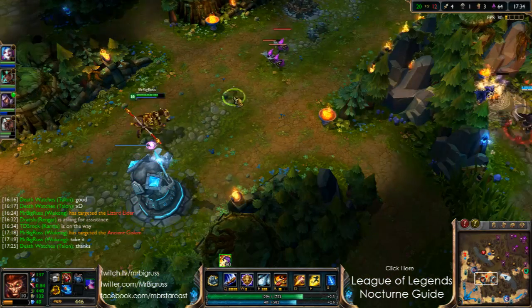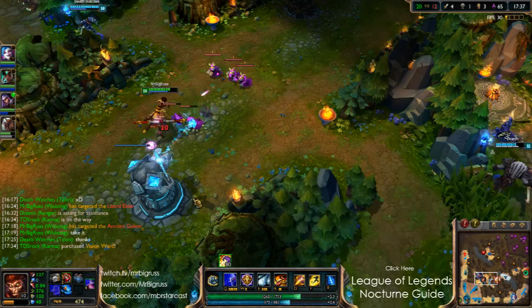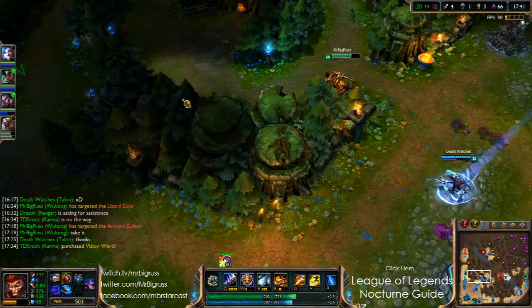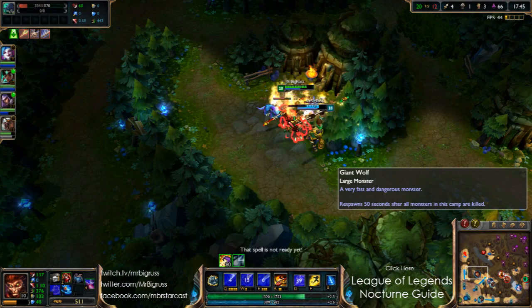I'm too much of a nice guy — I want to give it to the mid lane. It's not really any good to me — I've got my spirit stone items, so I'm cool. I want to keep my team happy. If the team's happy, a happy team wins games.